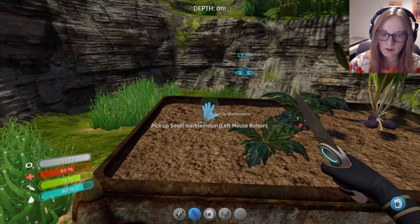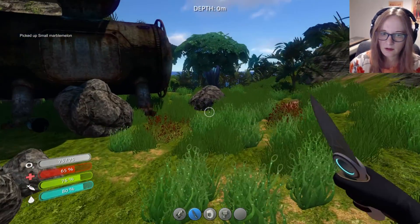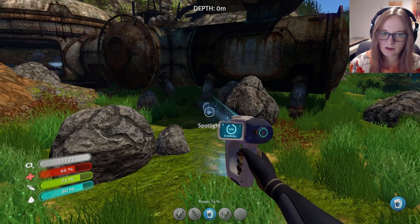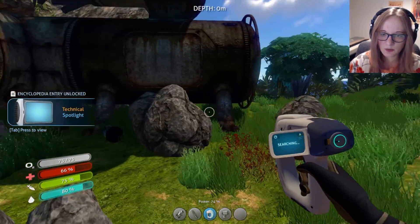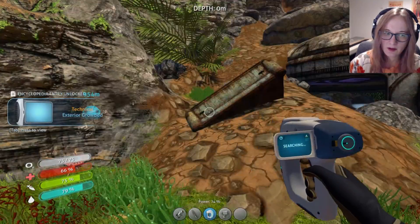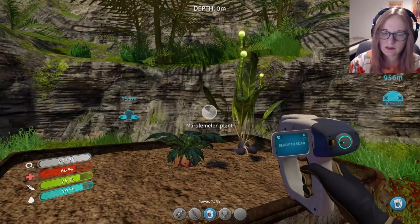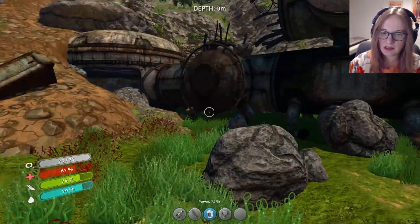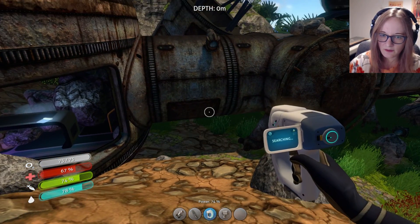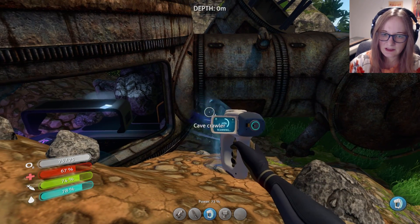It's gonna be nighttime soon, which could be a problem. Wait, I hear you. Let's start scanning this stuff. He's like stuck in the ship here. Blueprint acquired - there is our grow bed! That one is for planting. The exterior grow bed is for planting outside of your base. So annoying - they're waiting for me inside.